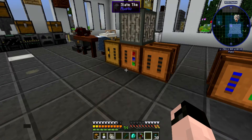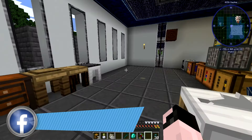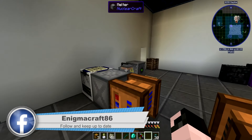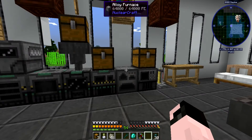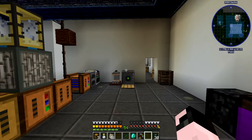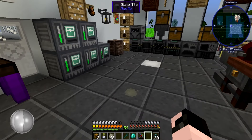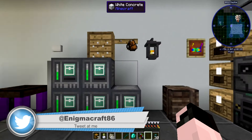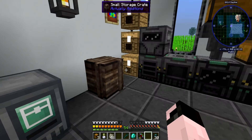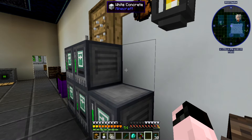Welcome back everyone, this is EnigmaCraft 86 coming back at you on Enigmatica 2 Expert Mode episode 16. Today we are actually going to be looking into Astral Sorcery — it's a very cool mod, very dependent on night, which is going to be interesting with how many mobs we have around here. There are a few cool things we could do with it, like possibly a tree farm.